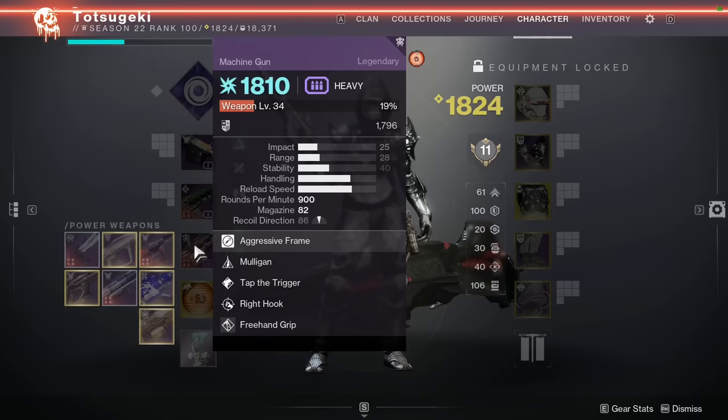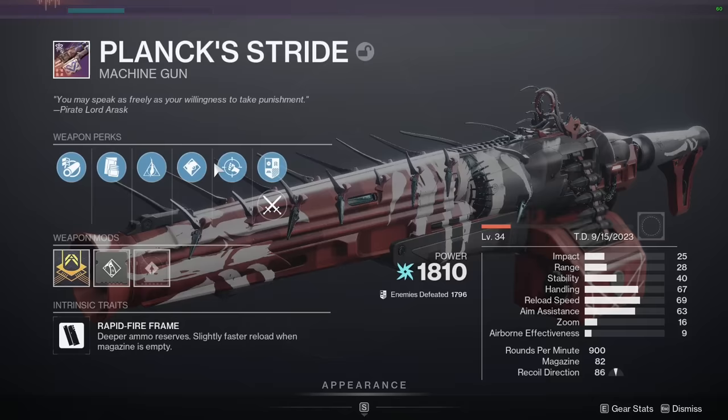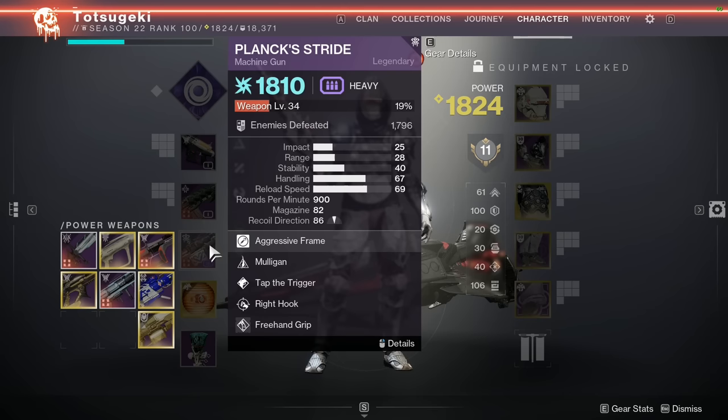The reason you use Mulligan is because at level 9, Plank Stride has Mulligan. So as long as you craft an aggressive shotgun into this, you can use both of these perks. For 99% of the content in the game, I think this is more than enough.